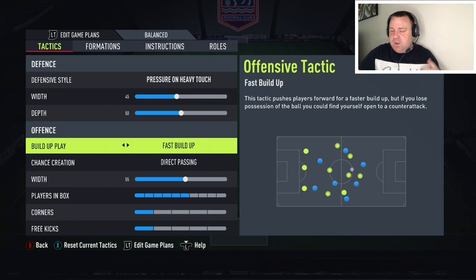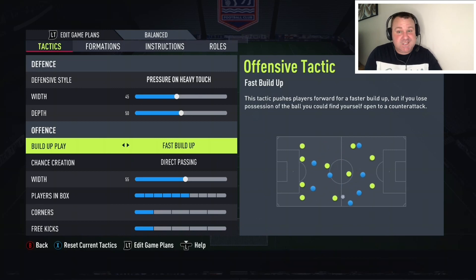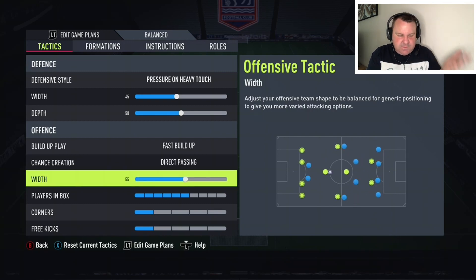For build-up play I have fast build-up — this is an attacking formation on the front foot, I want to go go go. You can still create variety with fast build-up on, and it could also be a good formation to change into if you find yourself a goal down and want to take it to them. Direct passing as always — I absolutely love that. It means your players make those forward runs, so it's a must for me.